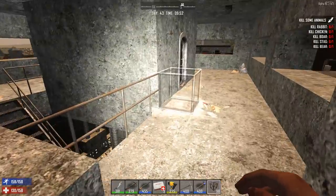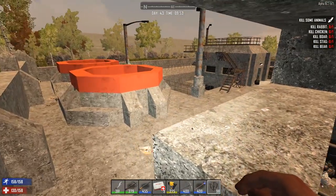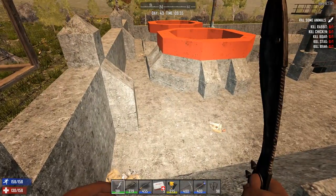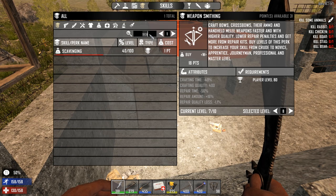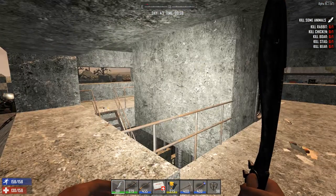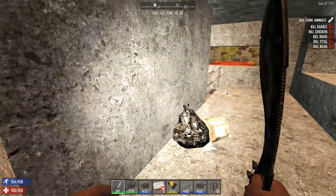I noticed this when I left here last time - at some point, grinding off camera, I noticed this thing was open. So that's pretty cool. Let's take a look at our scavenging. Level 40 scavenging! Yes! Cool. So now we can put points into Quality Joe.